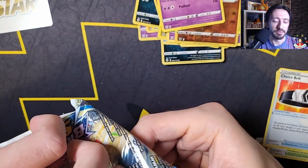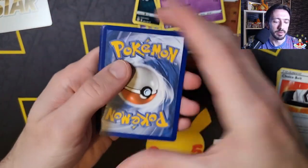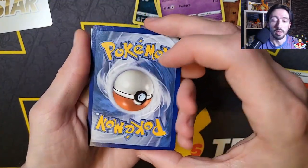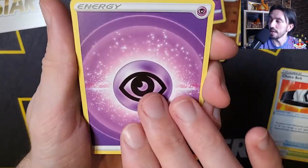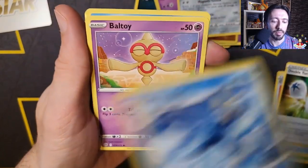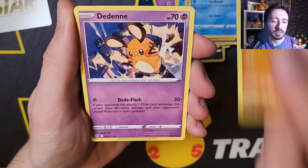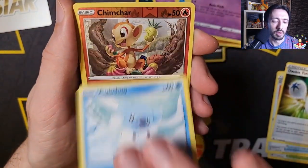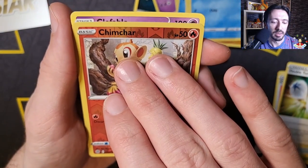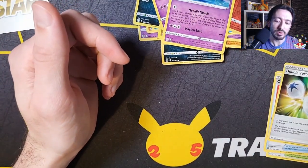Made a right hash of opening this one up. Got the Psychic Energy, a Double Turbo Energy, and a Poké Ball. Got a Prinplup, Baltoy, a little Swinub out in the cold, Nosepass, Jangmo-o, Kubchoo, reverse holo Chimchar — I like this artwork with all these berries. And the Cliff Fable. Right, we're down to our last two.